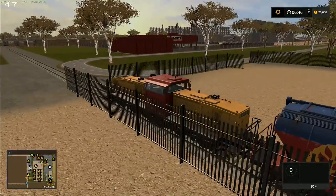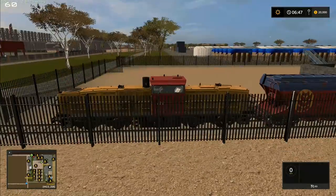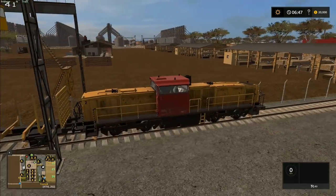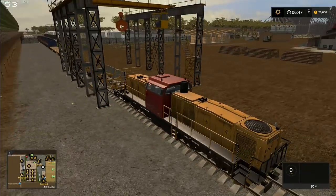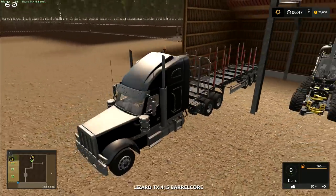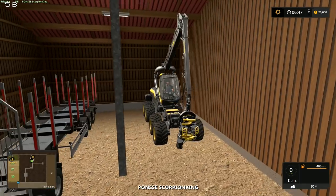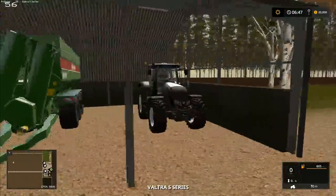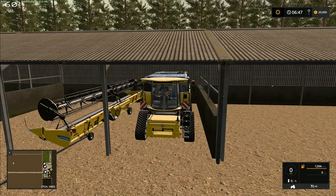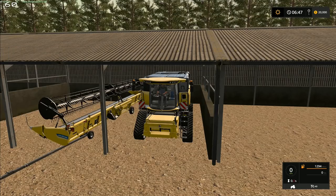We're dropping to mid-to-upper 40s as we pan around in different places, but generally it's okay. We've got the Lizard Parallel Core over here with a standard timber runner hitched on the back, we've got the Ponzi Scorpion, a Valtra S Series, and a New Holland CR 1090. We're down near the bottom of the map with field one just to the south of us.